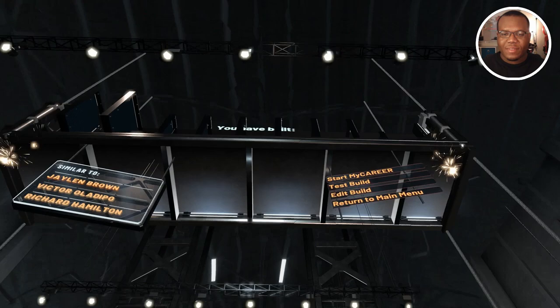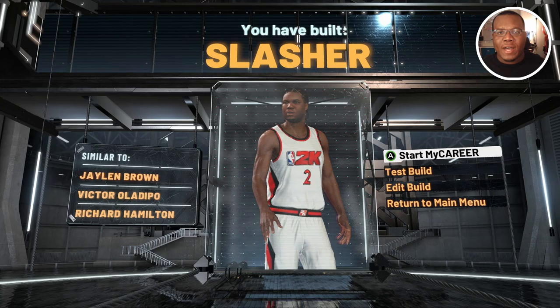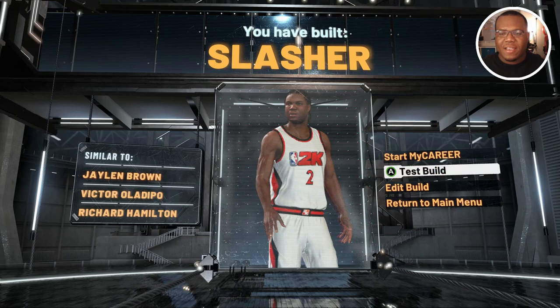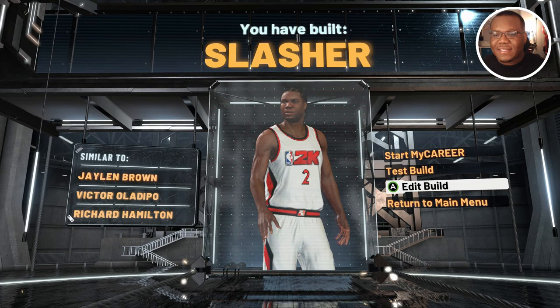What you're gonna get is a slasher comparison. We don't get the exact Kawhi Leonard comparison because we don't technically have his weight, but as far as the closest thing to his ratings, you get a Jalen Brown, Victor Oladipo, or Richard Hamilton comparison. Outside of that, that's what it's looking like as the two-way slasher Kawhi Leonard build.